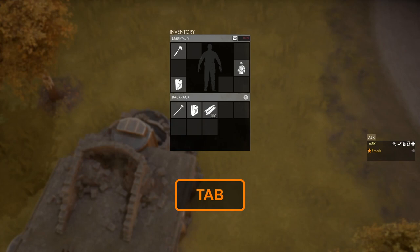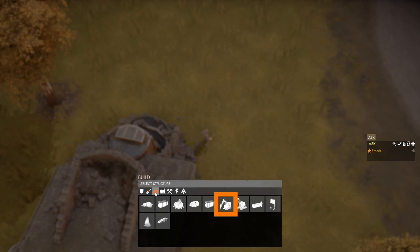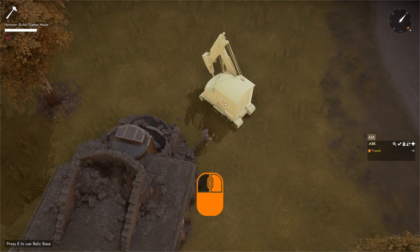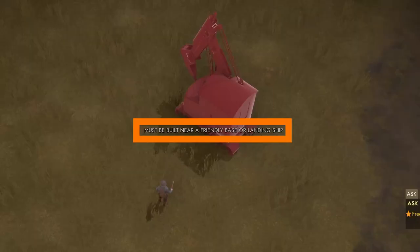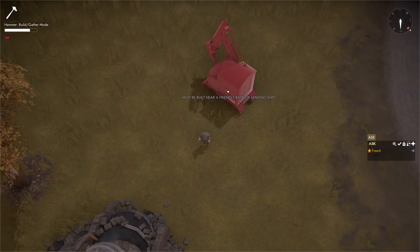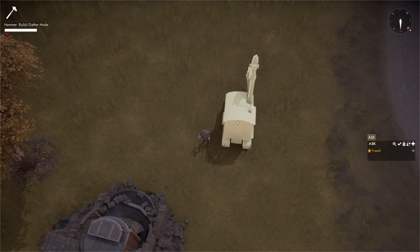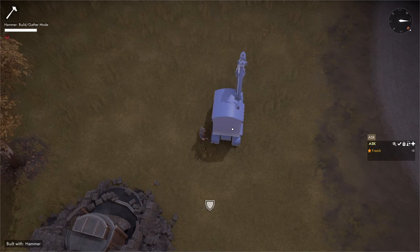To build a CV we need 100 basic materials and a normal hammer. We press 1 to equip our hammer, press B to open the build menu, and in the base category we can see the construction vehicle. If we left click on it we get the blueprint beneath our mouse cursor. If we move too far from the relic base it will say 'must be built near a friendly base or landing ship,' so we have to be within the zone of the home base. We can change the orientation of the blueprint by holding down the right mouse button.